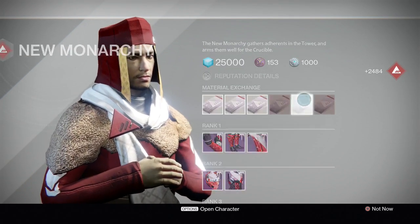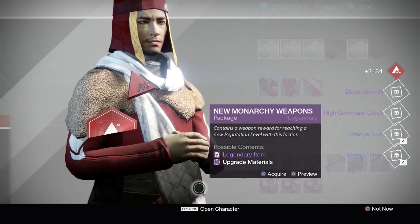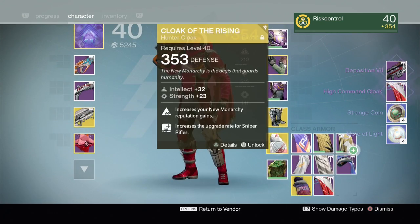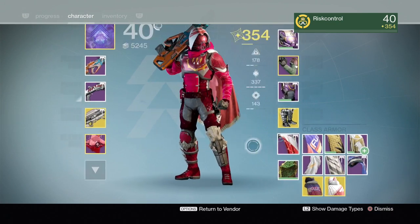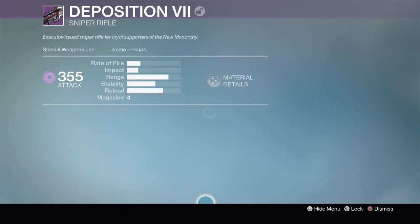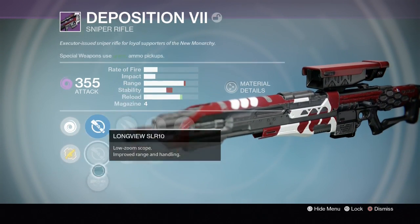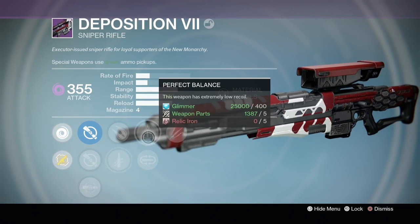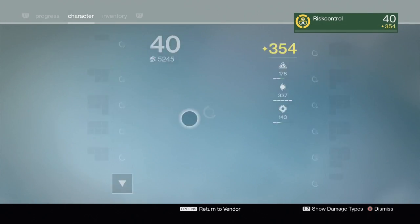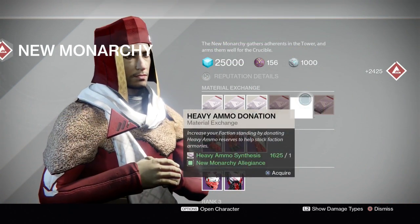Here's our third package - we're gonna go weapons again. Going back and forth is the best way to do it. We got the sniper and the cloak - the cloak is better light. The sniper is the same light, but let's check the rolls: horrible scopes, quick draw, counter, perfect balance, unflinching. Not that great, but I might keep it for him.